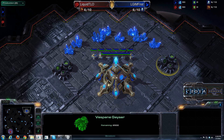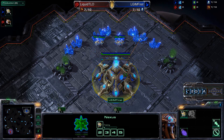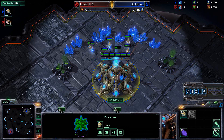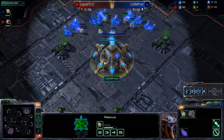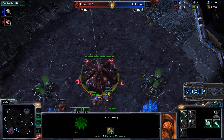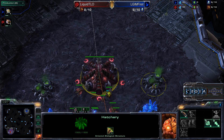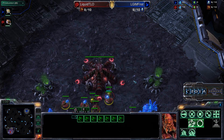Hello everyone, this is Crotec giving you a shoutcast for game one in a series between Liquid's TLO versus LGIM's First, here on Daybreak. First spawning as the Blue Protoss player on the top right hand side of the map, meanwhile Liquid TLO spawning as the Red Zerg. Red versus Blue — I believe this was taken from IEM, so if you guys have already seen this game, you will get another interpretation on it.